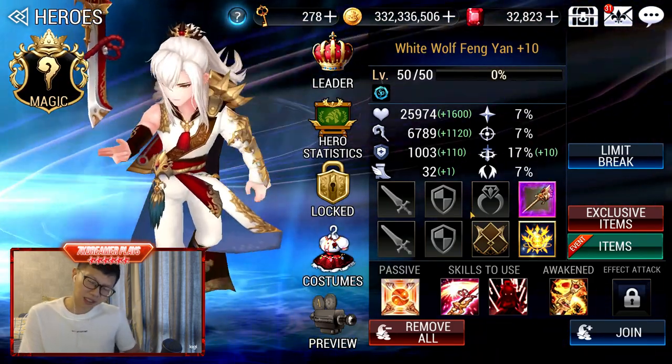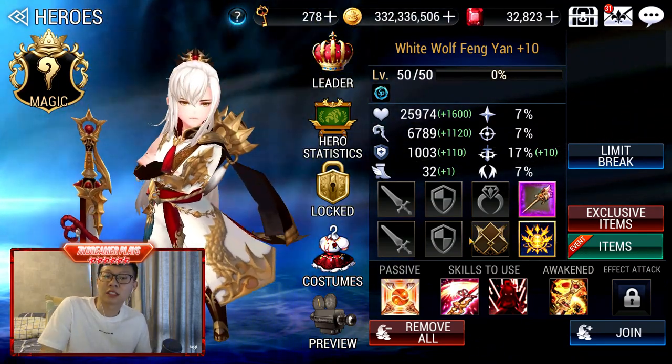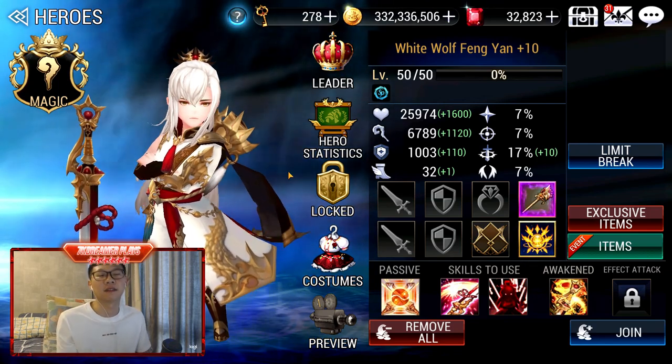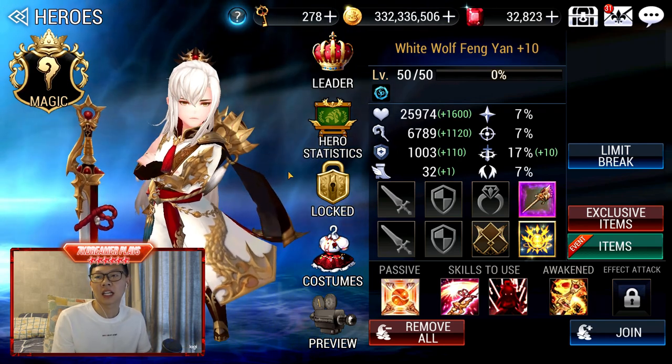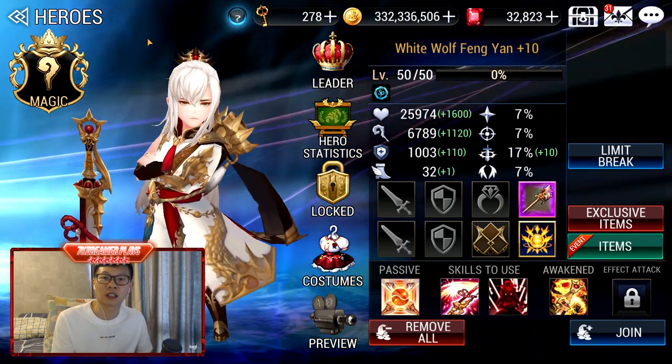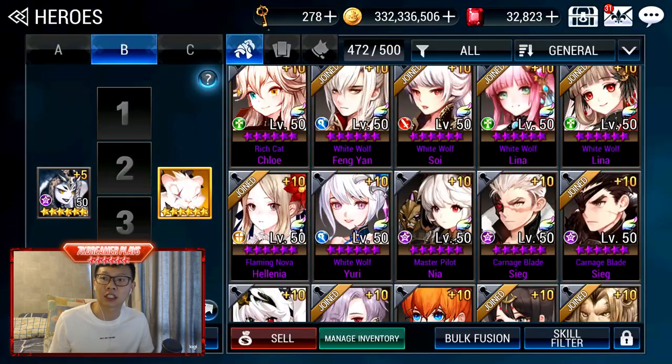We have Feng Yan. He is a Growth Dungeon Specialist — I don't use him anymore. However, he is in the inventory because I was testing him for World 14 Farming. Unfortunately, he takes very very long, so I will be putting him back into Storage.